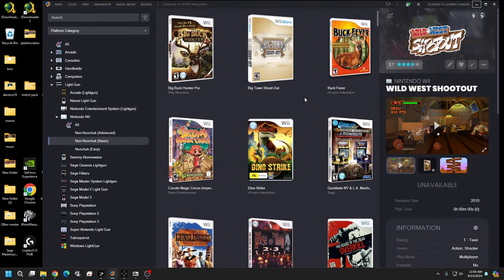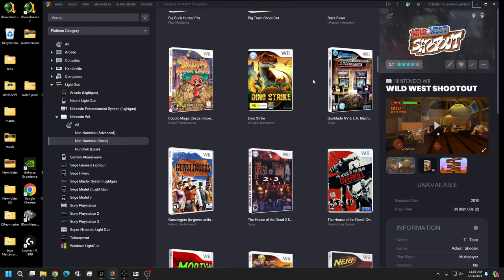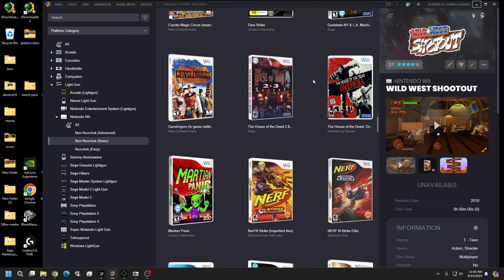Hello everybody, welcome back and thank you for watching this. In this video we're going to set up the Dolphin emulator for Wii. We'll be using joystick mode for your light guns, so this will only be compatible with light guns that are capable of joystick mode. I'm aware that Ascendant does it — I own Ascendant, so I know that for sure.